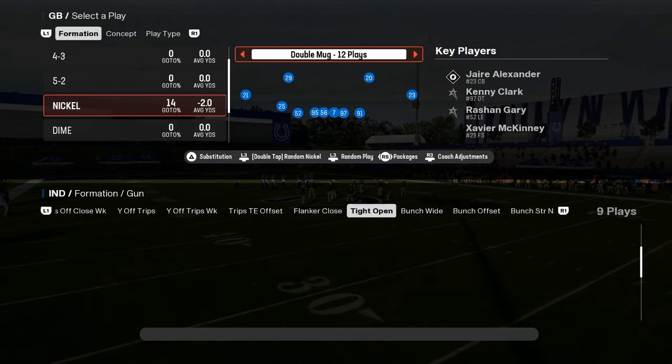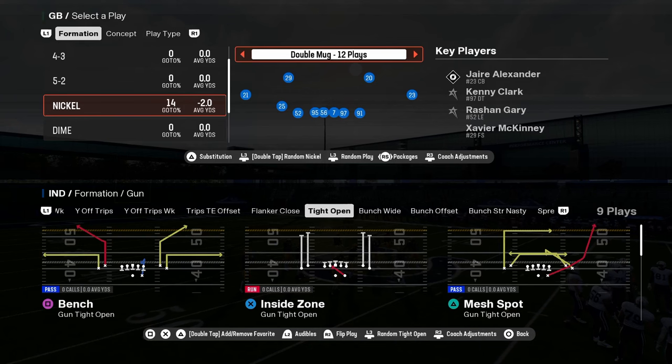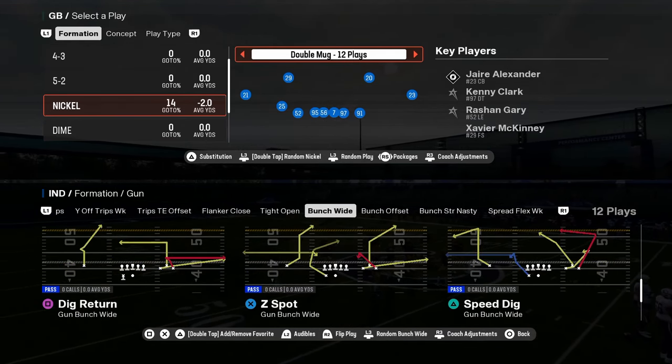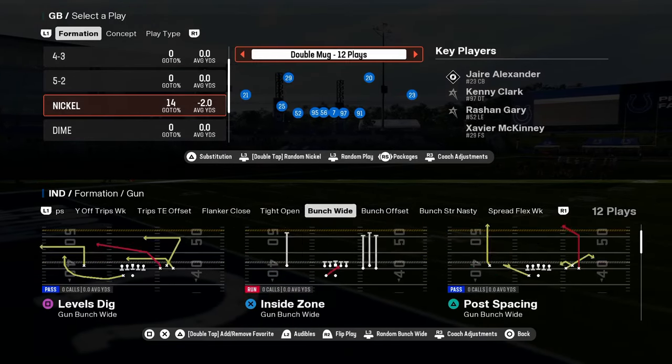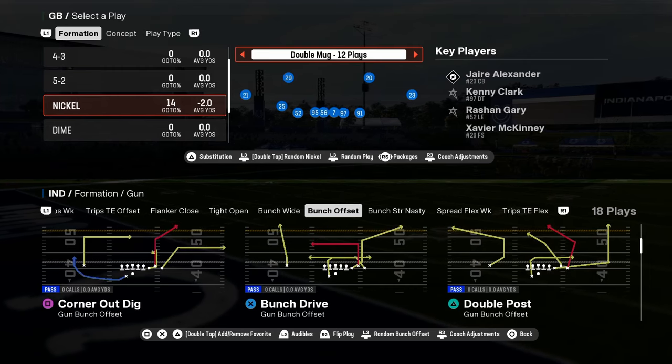Their tight open is a little bit better than the Packers tight open. You do have some good man-beating stuff as well. You have bunch wide — a lot of playbooks got bunch wide this year. But really, why are you in this playbook? You're in this playbook for double post.